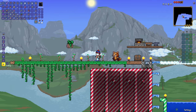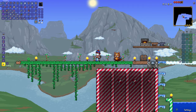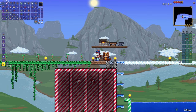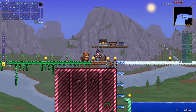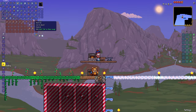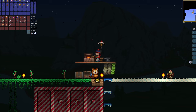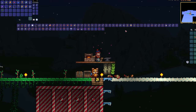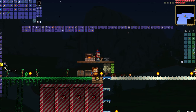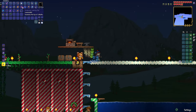Next up on our bucket list is to defeat King Slime. You might ask: how do you do that if you don't have any demon altars? Well, you can actually get all of the boss summons by crafting them at the regular workstation — this is an addition by the mod creators to make it at least playable. We crafted the King Slime Crown, and then I started working on getting some better defense. We crafted what we could with what we had and ended up with enough defense to start the King Slime fight.